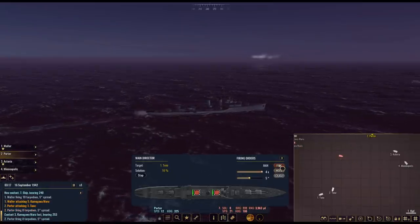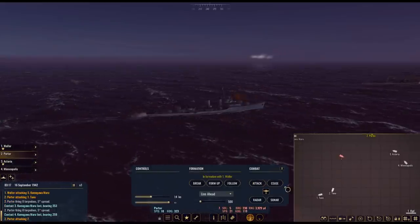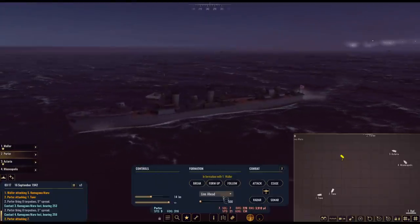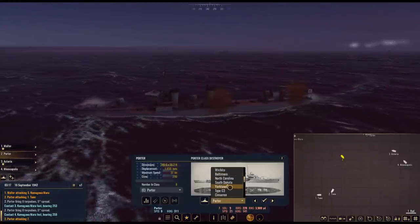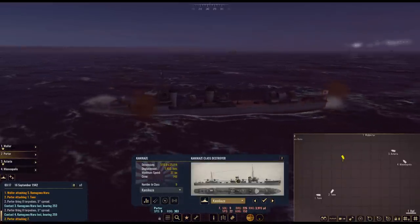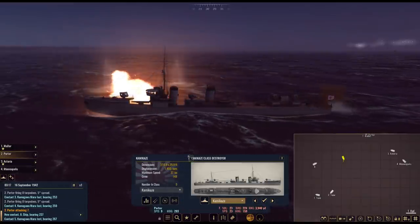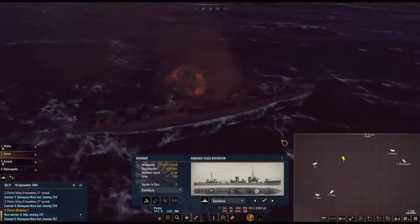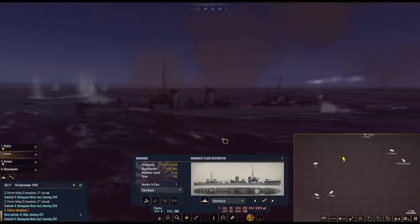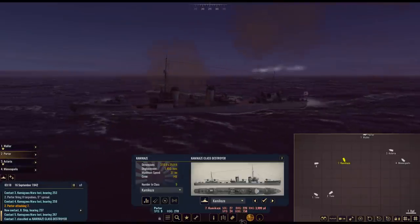This enemy destroyer seems to be charging us. What is ship number seven anyway? It's definitely a destroyer. Is it a Kamikaze? The gun shields look a little off.